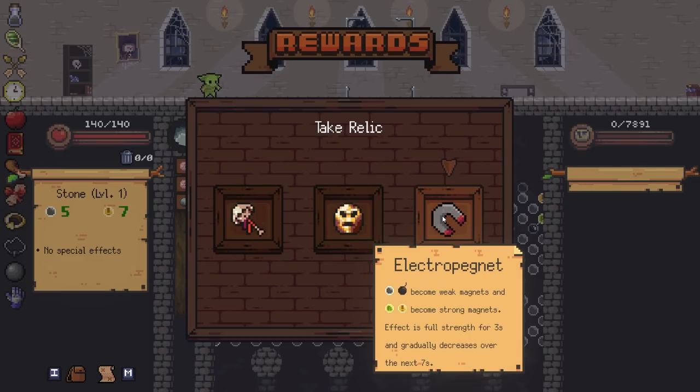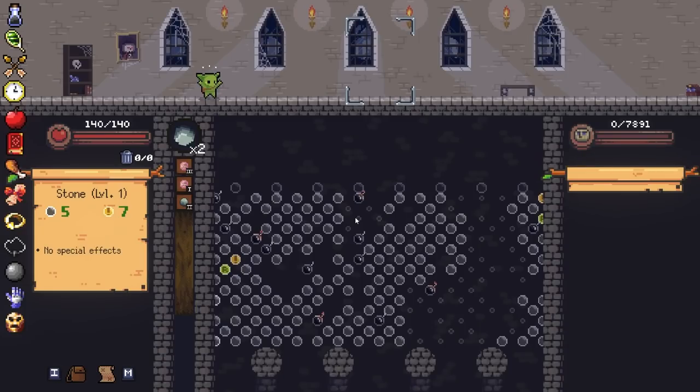Electropagnet - all weak magnets become strong magnets. So it makes it easier to hit. I don't want this. I'd go for the middle one. Let's try this out and see. Let's do one more and then we'll call it a day just to see what the cursed mask does.